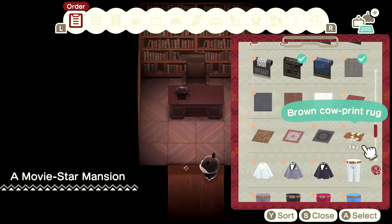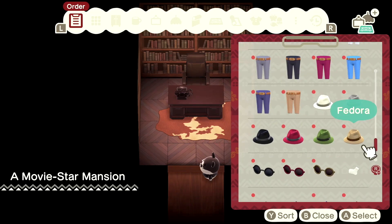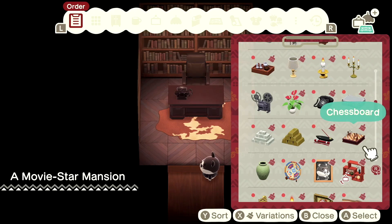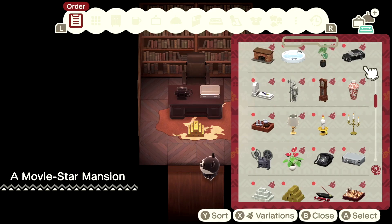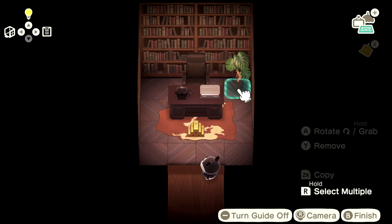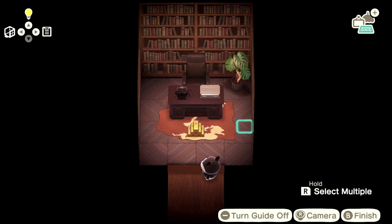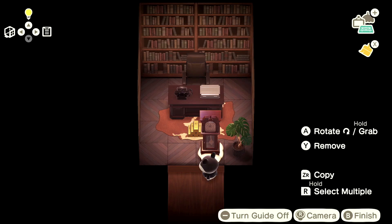I can only give him this cow print rug — that's hilarious. Let's put in some gold bars because he's all about the money, honey. An aluminum briefcase — oh, he loves that! They have a car? I cannot with the car. He can get to his desk on the other side. Maybe I should put his plant up here. Oh wait — is that a grave? What in the world?! You don't want that, movie star. I can put this film projector but I don't have anything to put it on.